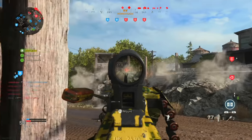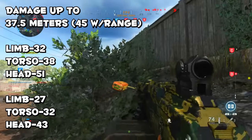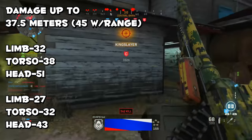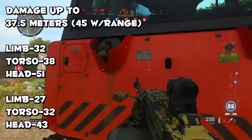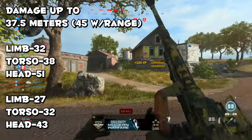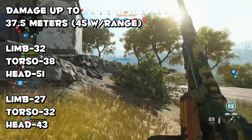The damage profile for the PKM works up to about 37.5 meters — and further with a range attachment that extends that range. Within that distance you get limb damage of 32, torso damage of 38, and head damage of 51. Beyond that range, limb damage drops to 27, torso to 32, and headshot damage to 43.